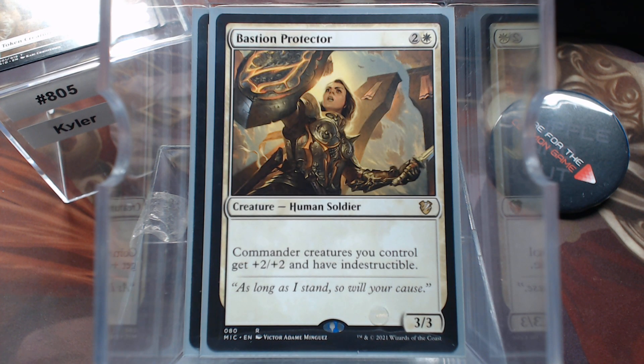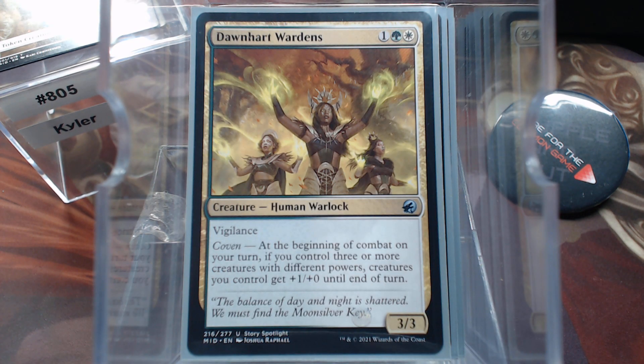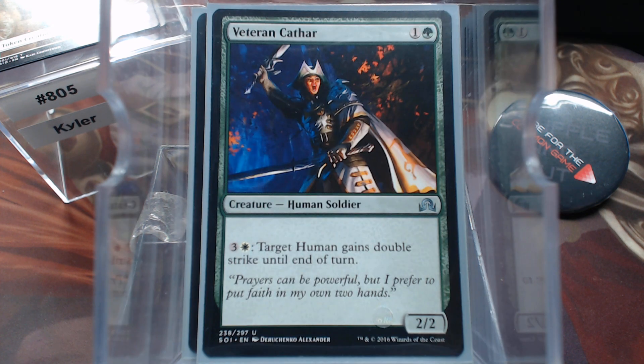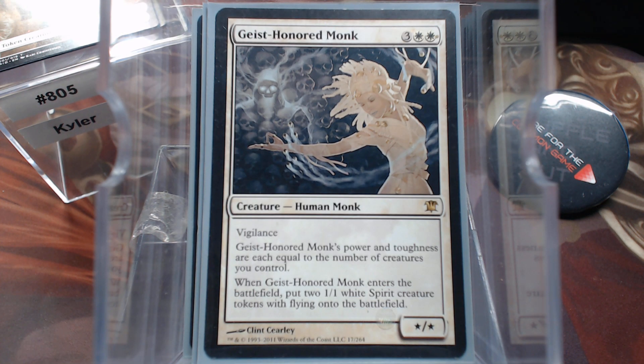We have Bastion Protector — indestructible, people are going to want to kill that thing. Hardened Militia Captain. Dawnheart Warden. I kind of like Arcus Acolyte here — without a counter it has Outlast. Veteran Cathar — target human gains double strike. I bet I know which one that's going to be. Ulrich, Papa Smurf. Share and Share Alike. Geist-Honored Monk — if we're going to have all these creatures, we might as well have a really big vigilant one.